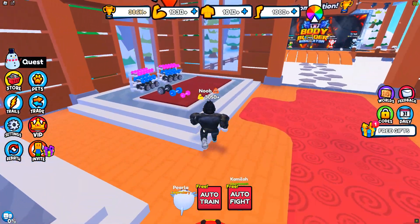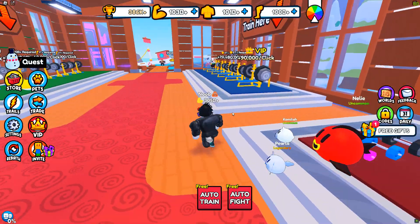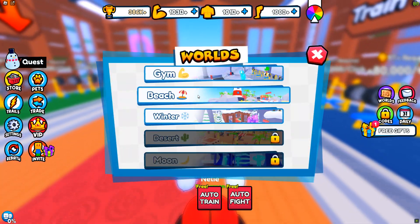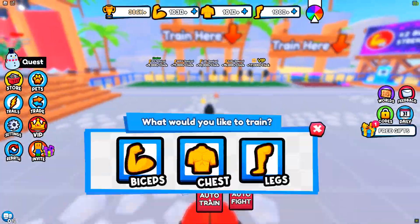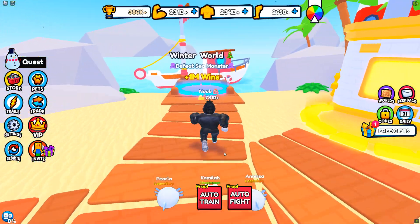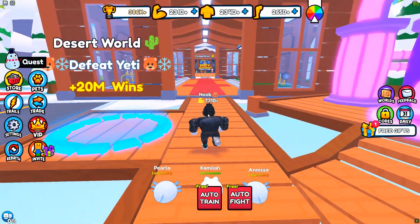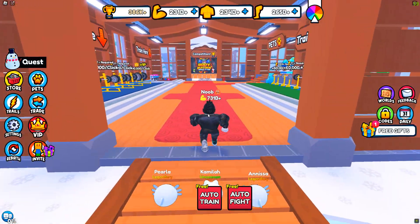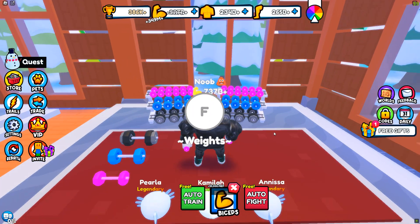We need 230 billion to get our first set of weights here, so we need to go back to the beach and train until we get our stats to 230 billion. And we're back — we have 230 billion per each item, so let's go ahead and start training and see what we can get.